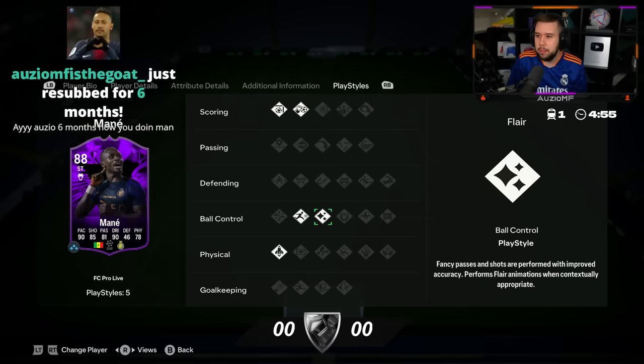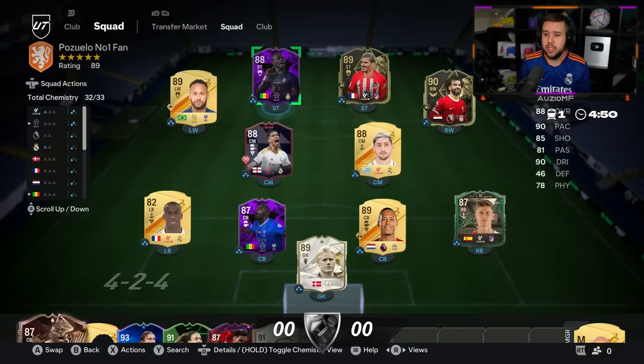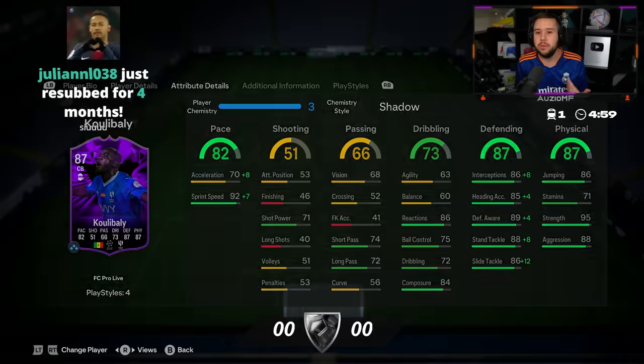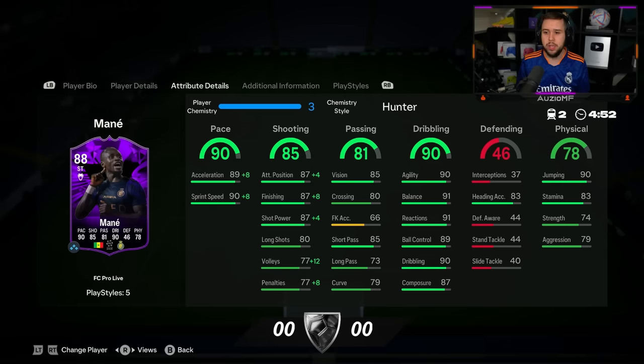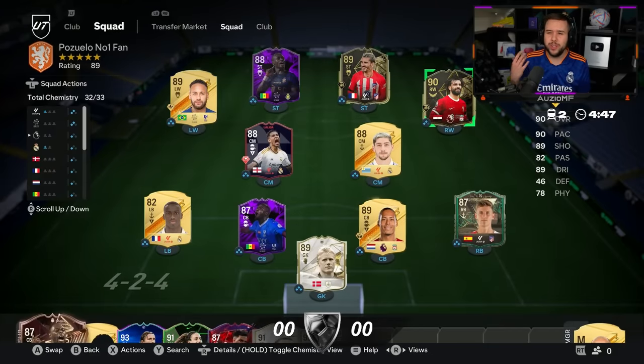His play styles are finesse shot, chip shot, rapid, flare, and quick step. The reason he hasn't got a finesse shot plus is probably because if the pro player goes far, they end up getting a play style plus — that's likely the main reason. But Mane looks good. For that price, I'm expecting a player that's going to put the ball in the back of the net a good amount of times. All round the team looks amazing — we've got two finesse shot plus players in Salah and Griezmann. It's an amazing team this week.